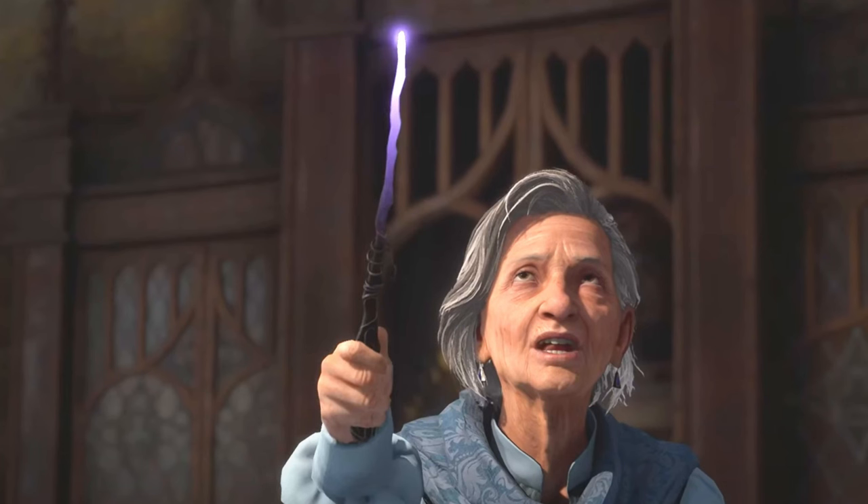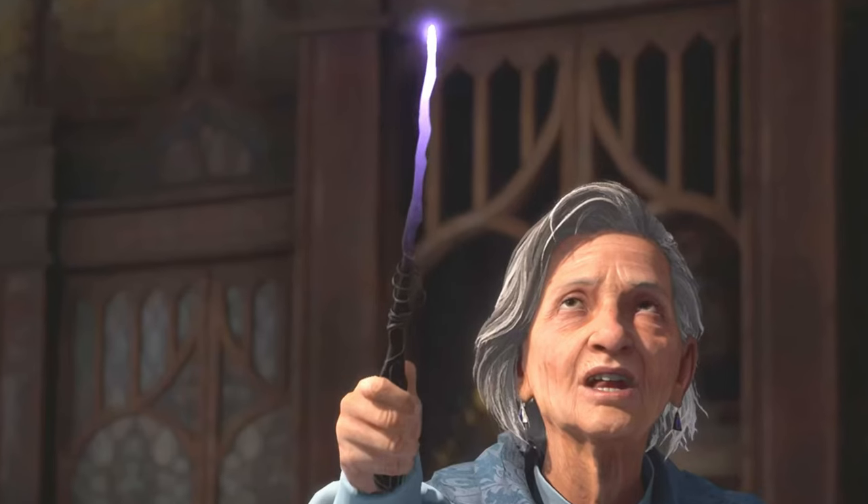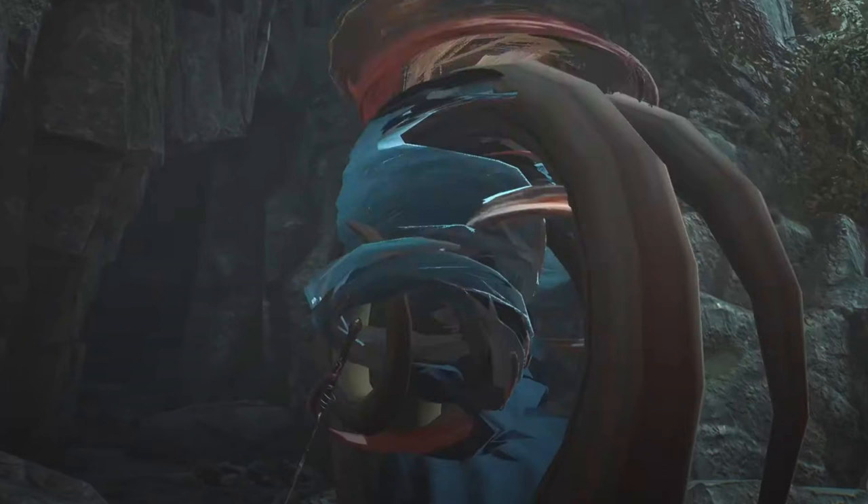Moving on to Professor Hecate's wand: you can see in the classroom that it's solid black all the way up and down — it kind of looks like a stick — but it's got this wire wrap that goes around the middle of it, which I personally like. You get a really brief look at it later in the game when she's apparating, where the wand spawns in before she does, so you can see what the handle looks like without any fingers wrapped around it.